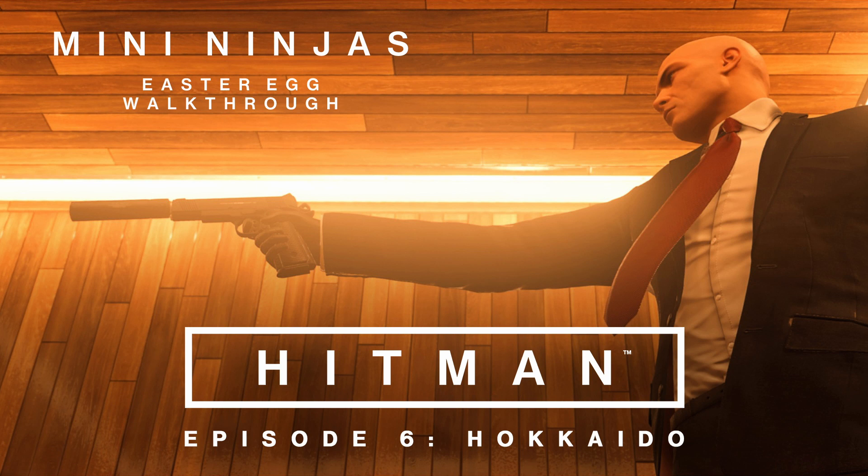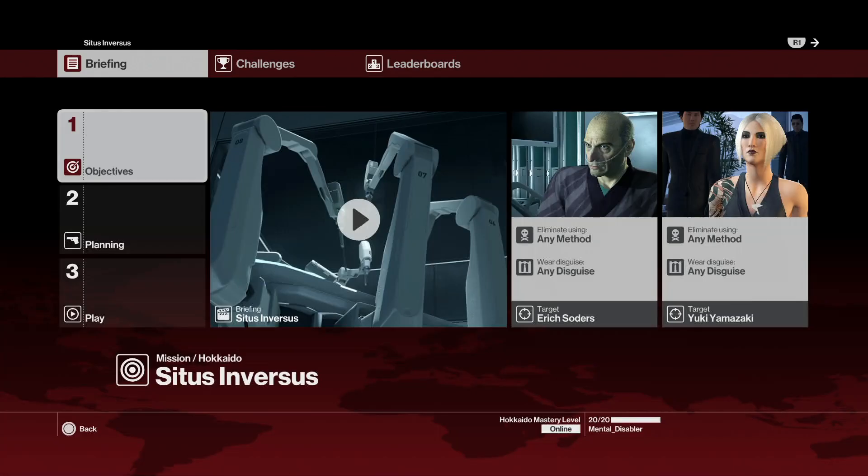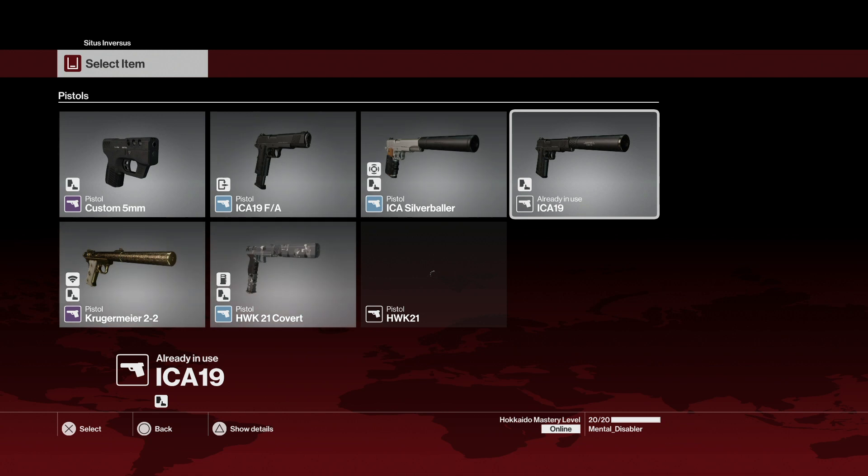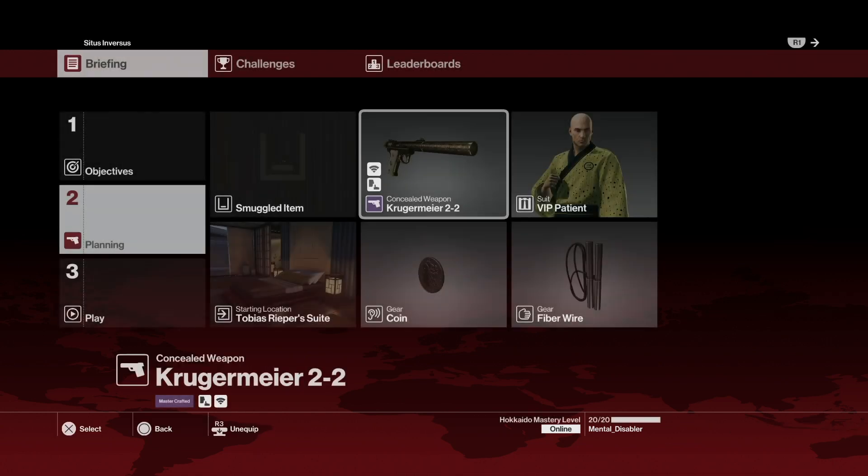Good afternoon ladies and gentlemen, welcome to another Hitman Hokkaido video sponsored by Rageworks.net. Today I have a walkthrough for you on how to unlock the Mini Ninjas Easter Egg. I'm just gonna show my loadout — you can take any silenced weapon you want; I take the Krugemeyer because I love it.